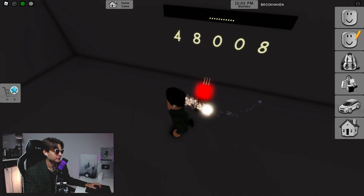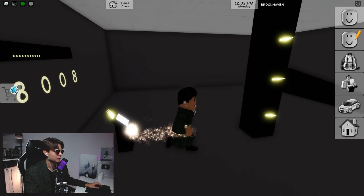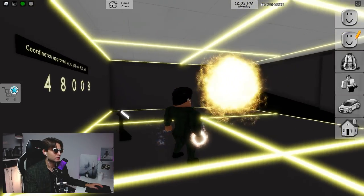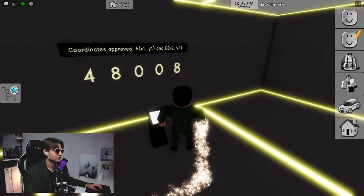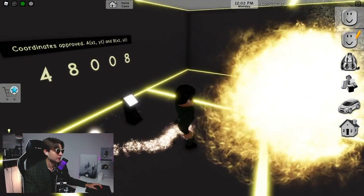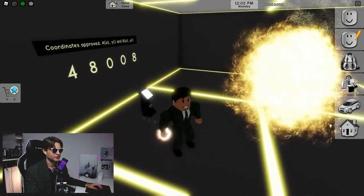Let's click on the number: four, eight, zero, zero, zero, eight — and click on this button. What happened? Coordinates approved! We see these coordinates but I'm not sure what they mean.